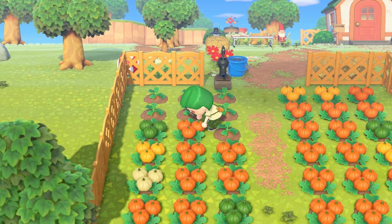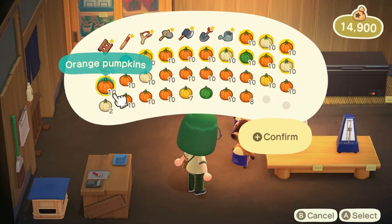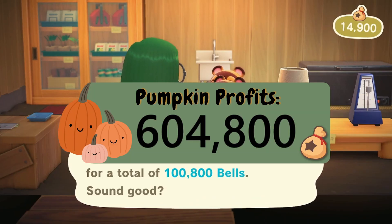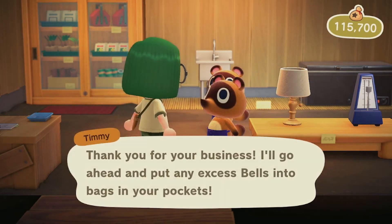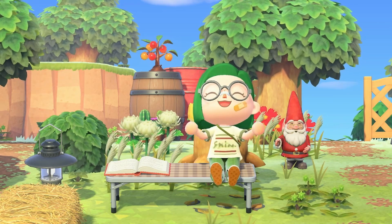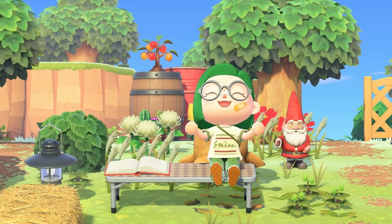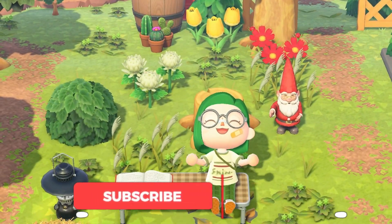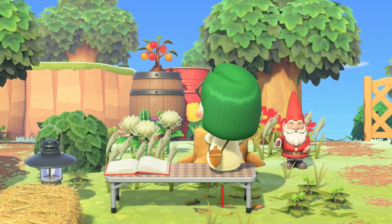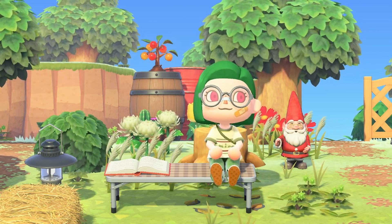Let's collect our pumpkins and do a harvest today — gotta get those pumpkin profits. Another hundred thousand eight hundred bells, and here is our total. That's going to be it for the first build on the island. I like to usually start with my entrance or my home when designing on a new island. Like, subscribe, and hit that notification bell if you've been enjoying this series and are looking forward to more speed builds on the island. Thank y'all so much for watching!